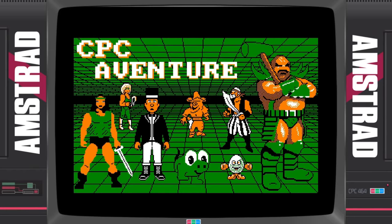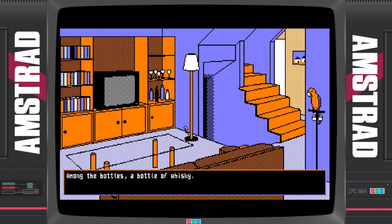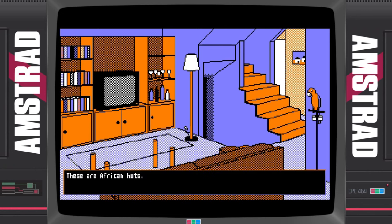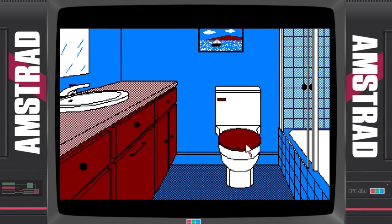CPC Adventure was originally released in French only. A year later it was converted into English and it's one of the best click-and-play adventure games on the Amstrad CPC. It takes up two huge discs and features characters from various Amstrad CPC games along with very famous iconic locations. There's a pleasant little surprise awaiting International Karate Plus fans at the Karate School, and a great homage to Nebulous where you have to enter the submarine.